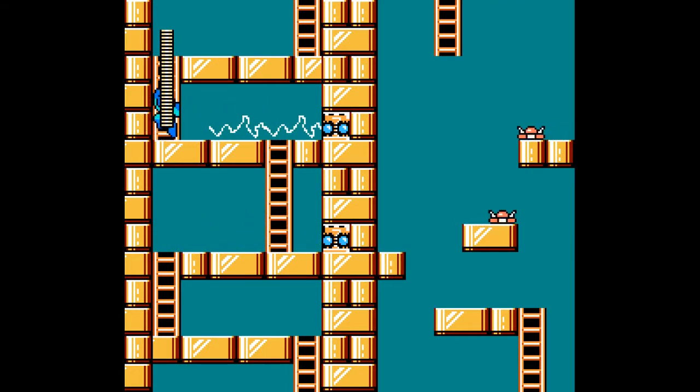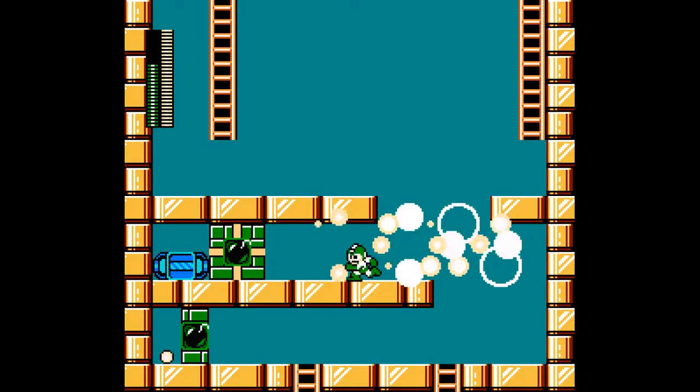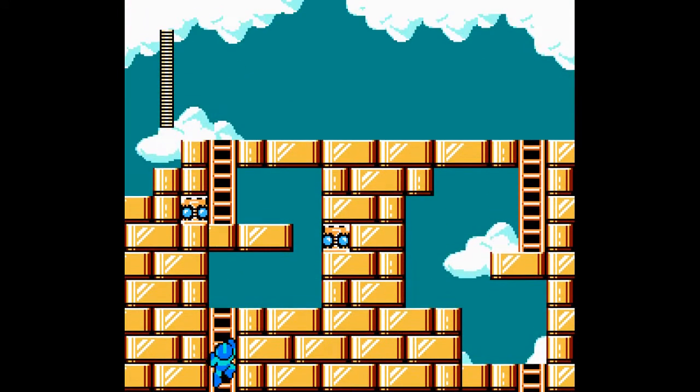Although I believe in the original game, the spying enemies were on the left side and the Elec beams on the right side. The competitors for this contest were supposed to not copy the stage straight off, so I guess that makes sense - swapping around the passages here. But yeah, pretty cool. Pretty neat.